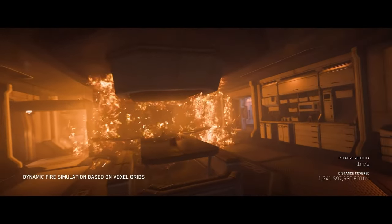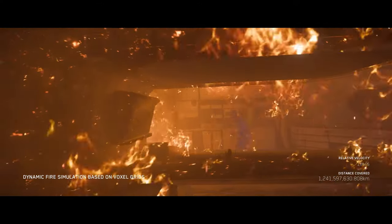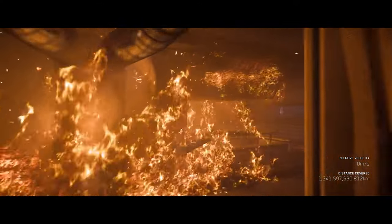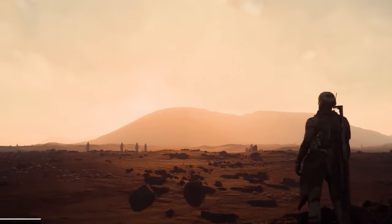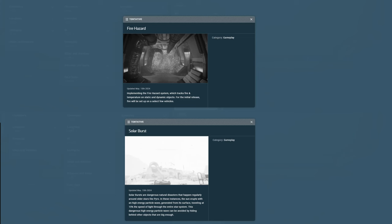Next, looking at fire hazards and solar bursts. To spice up your adventures, what more would you want than new hazards? Fire hazards will track fire and temperature on static and dynamic objects, and solar bursts will require you to find cover from high-energy particle waves. Basically, space is trying harder to kill you, and these dynamic elements add exciting new challenges to your space-faring journeys.